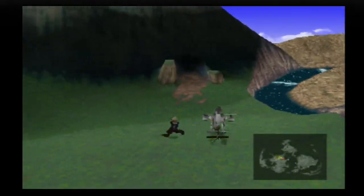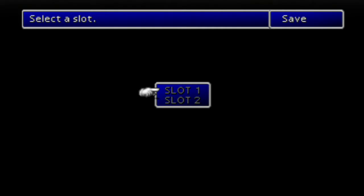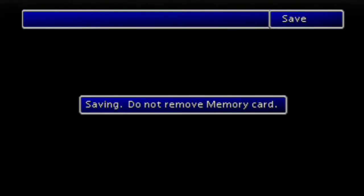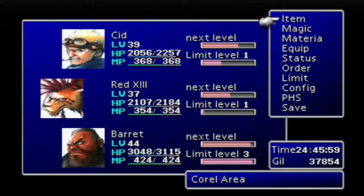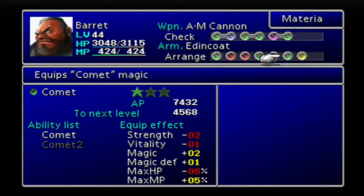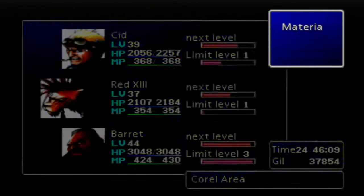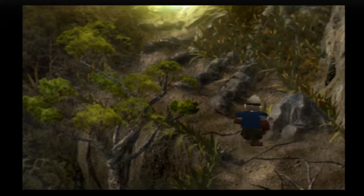The fastest way to get there would be to enter from this entrance. Alright, let's go. Barret, you don't need Manipulate anymore. You can go ahead and re-equip Heal. Alright then, let's make our way towards the Mako Reactor.